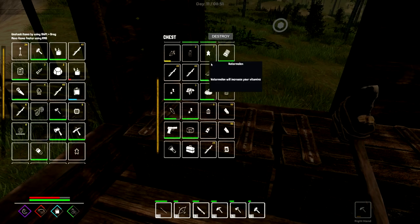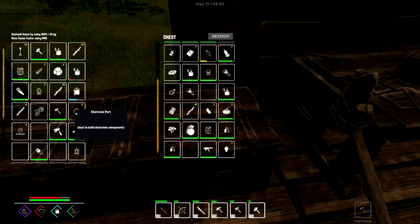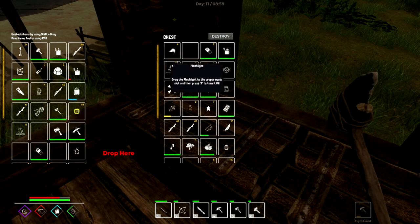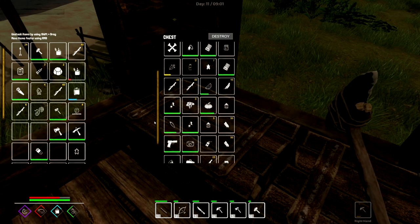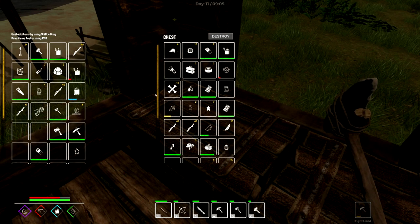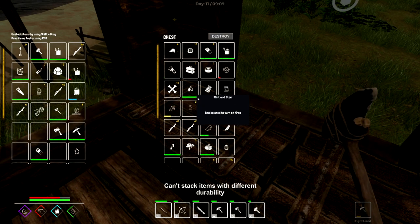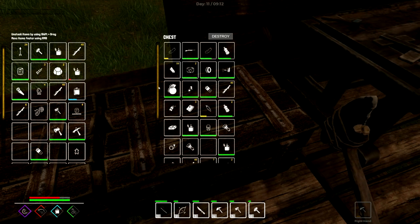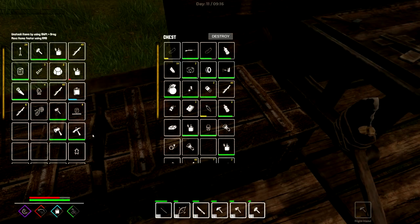I didn't even check — they had salt! I have electric parts. Ten all together, that's good. Battery. I'm gonna have to build another chest — I got three nails, three sets of nails which can get me three fence parts. I know I've gotten batteries.